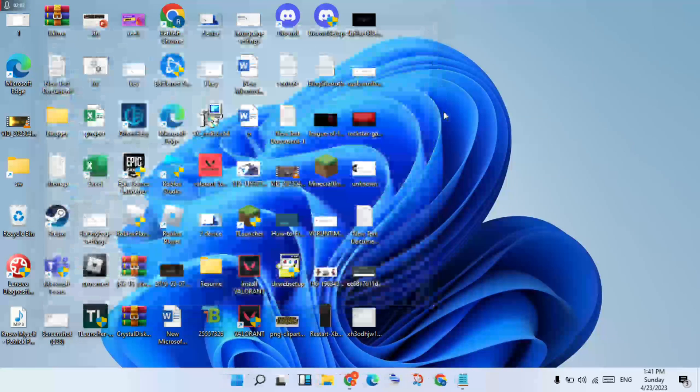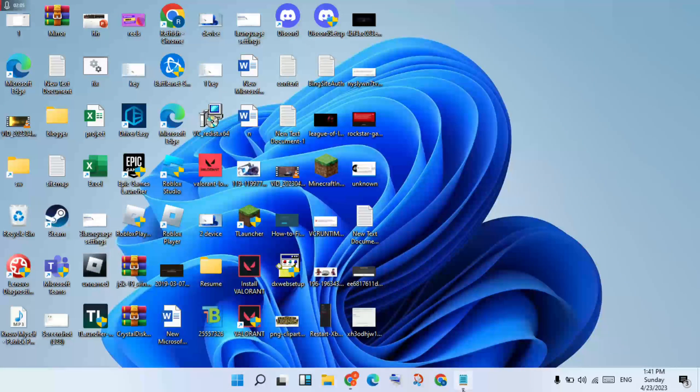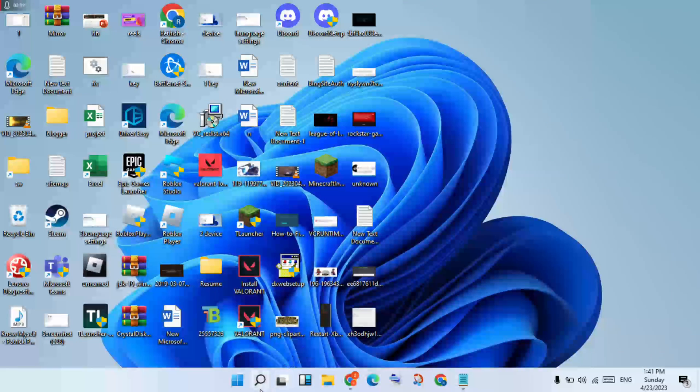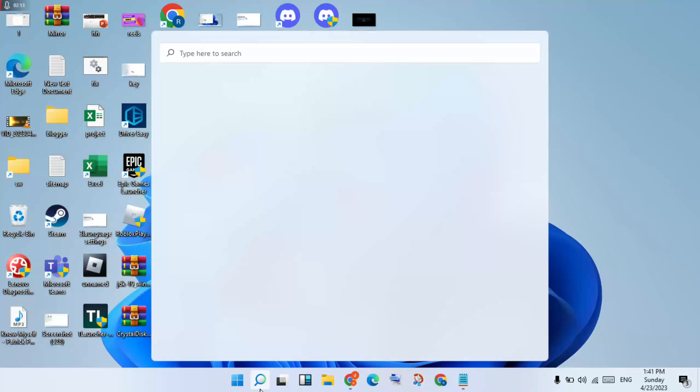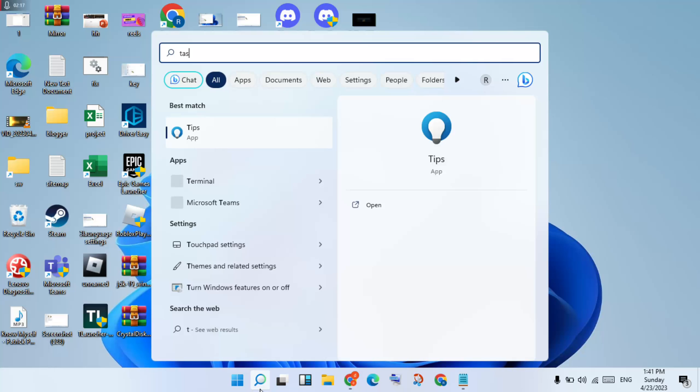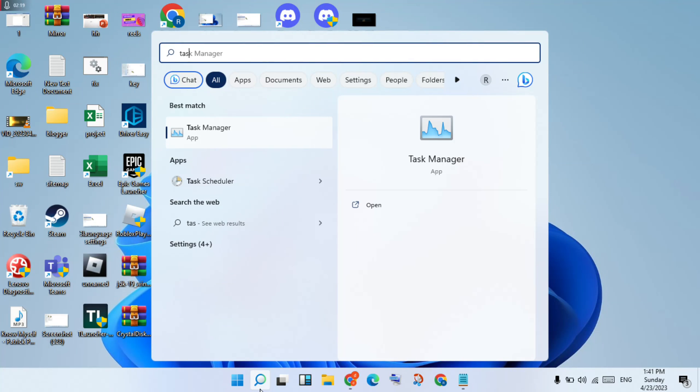This is the first step finished. Now go to the second step — you will close background tasks. Click on the search bar, search for Task Manager, then click to open it.